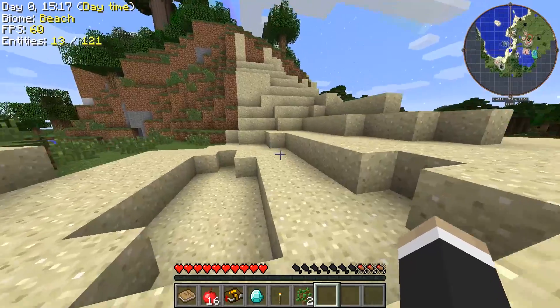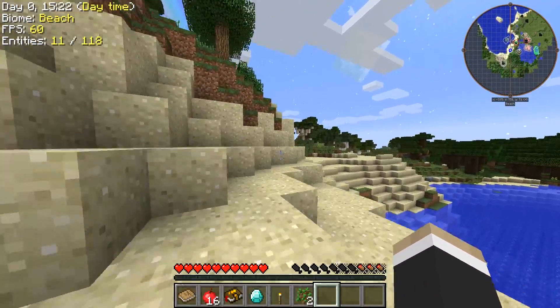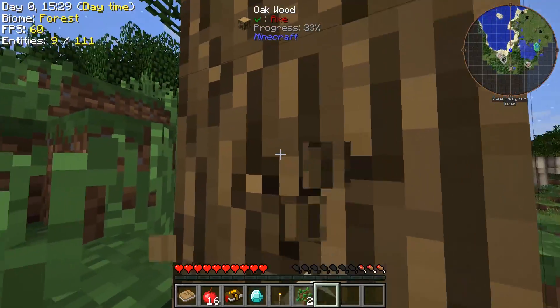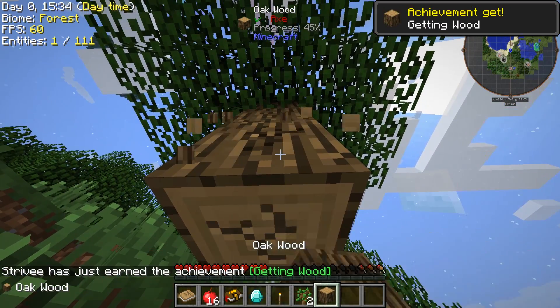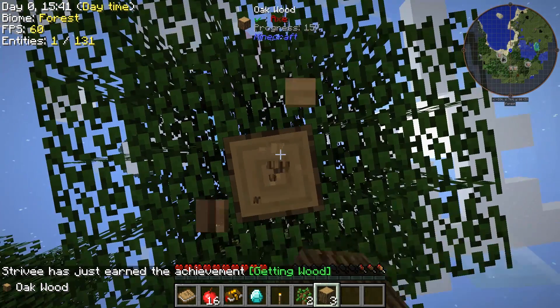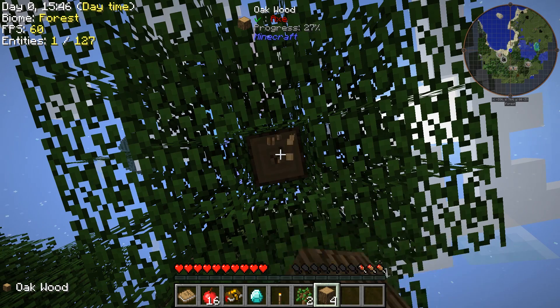If you know Project Ozone 2, regular vanilla items don't work, so you have to make non-vanilla items. Hammers are what I'm going to use to get resources. This should be fun.